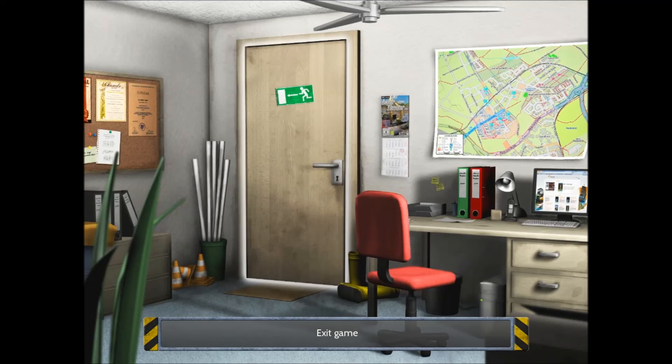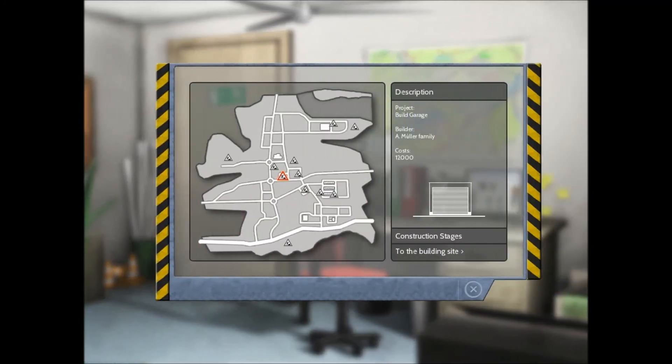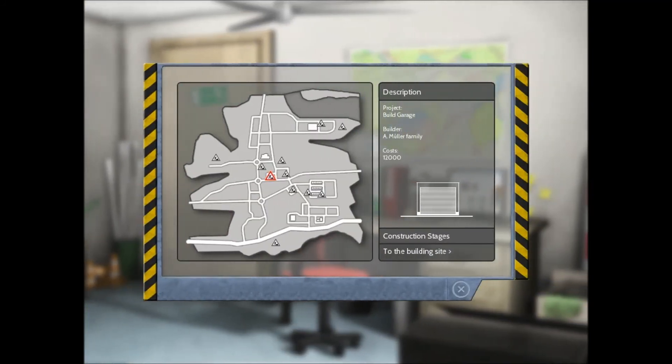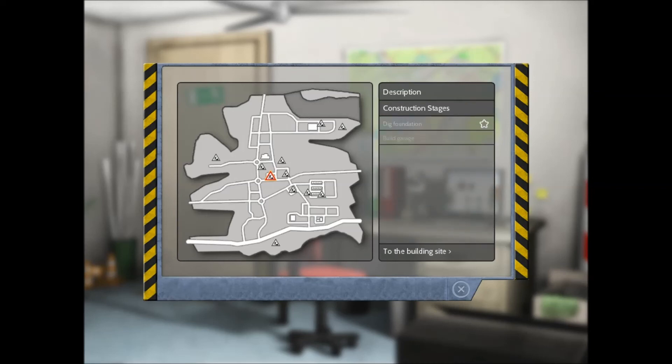We're going to click on the construction site menu. We have our first construction right here — the project is to build a garage. The builder is the Mueller family and it costs $12,000. The construction stages are: dig foundation and build the garage. Let's go ahead and go to the building site.